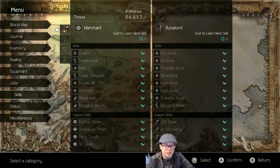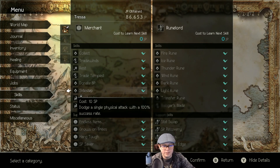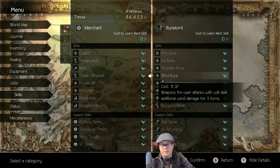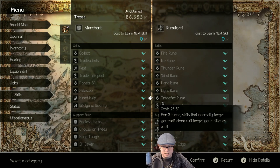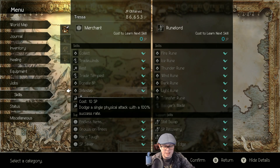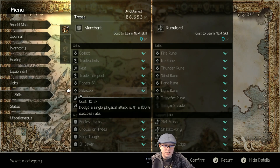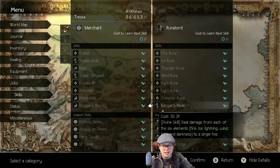But why is Runelord kind of nuts? Well, with Tressa specifically, Merchant has a skill called Sidestep — dodge a single physical attack with a 100% success rate. Runelord, in addition to all its elemental attack boosting stuff, has Transfer Rune, which if you don't normally target yourself alone, will target your allies as well. You use Transfer Rune, you have Sidestep, you give Sidestep to the whole party — times four or whatever you want to do. And all of a sudden you have a party that can dodge every physical attack without issue. It's kind of nuts.